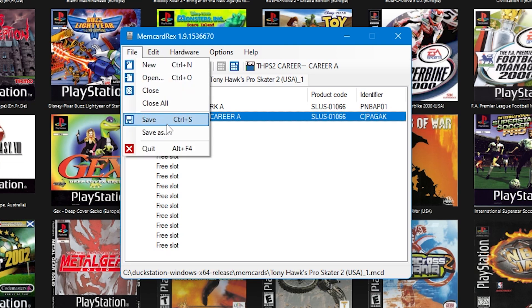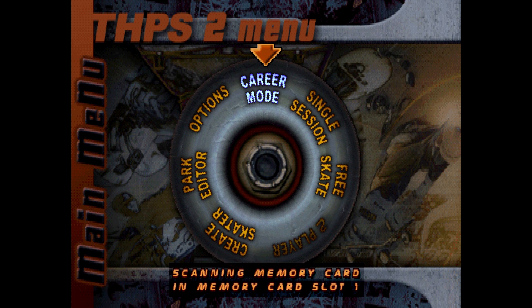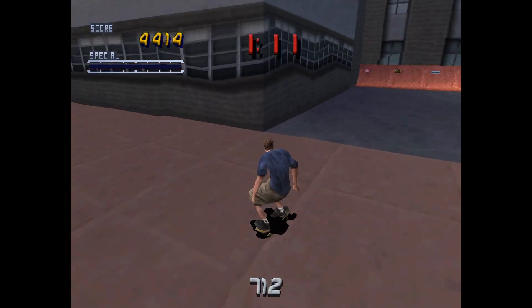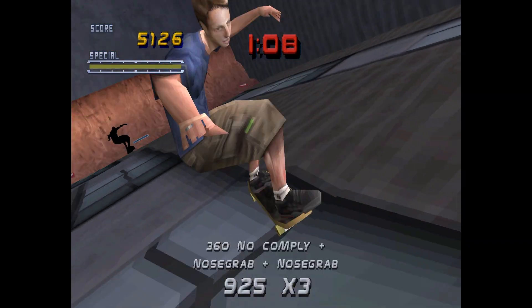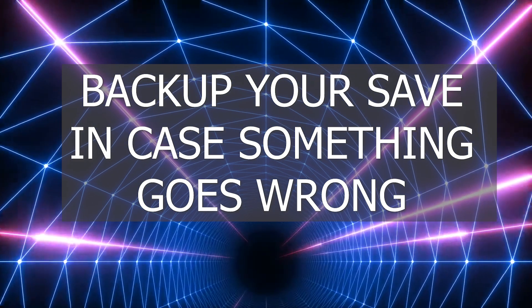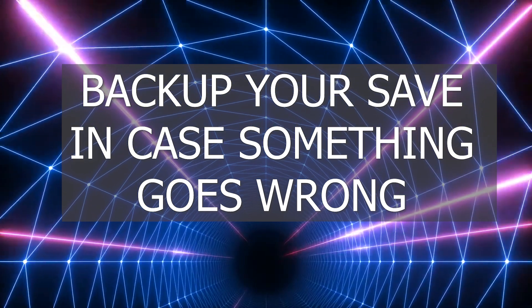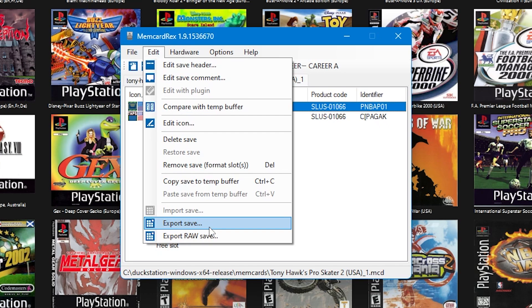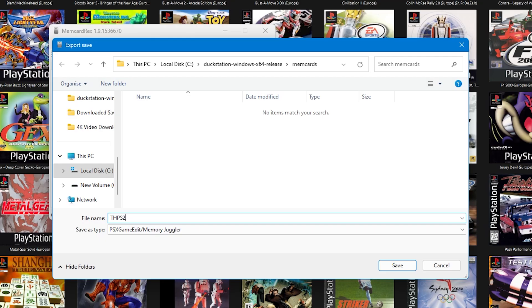Go into that tab, right-click on the block the save is in, and press Paste from Temp Buffer. Then go to File and Save. Boot up the game you've just swapped the save for — the save should load, but occasionally you might need to go into the game's options and then Load Data. Once again, if you want to keep your older save before the swap, make sure you back it up. To back up with MemCard Rex, click on the slot your save is in, go to Edit, then Export Save, select your folder, give it a name, and press Save.